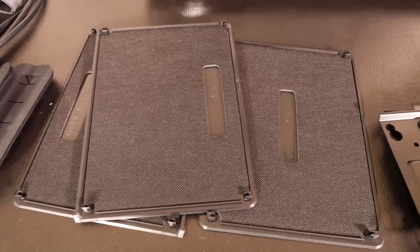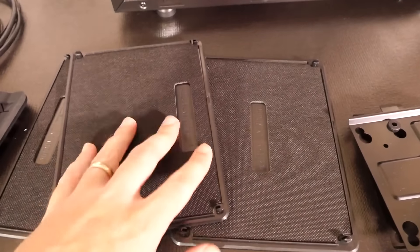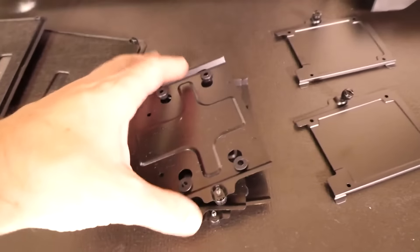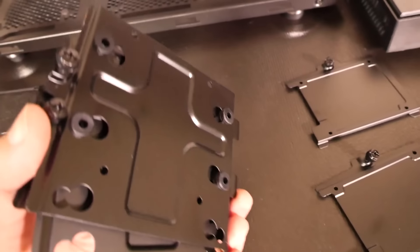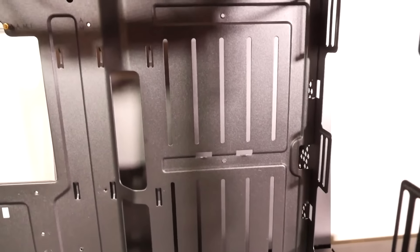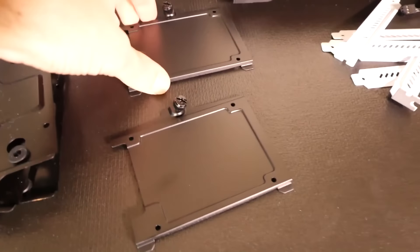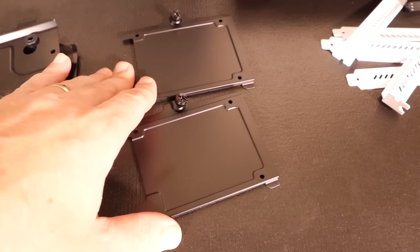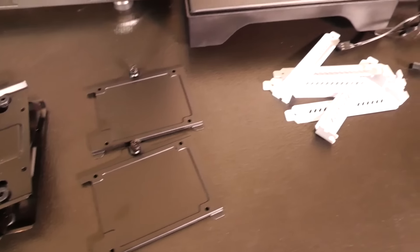I'm going to completely change the top panel of the case, so the mod vent covers I'm definitely not going to need. I'm not going to need the drive cages either — I'm not installing any 3.5-inch drives, and where they go I'm going to be installing the AIO radiator. I'm still going to use the SSD trays because I'm going to install the SSDs on the back of the motherboard tray. I'm going to have a window in the rear side panel so you can see them and some of the custom wiring.